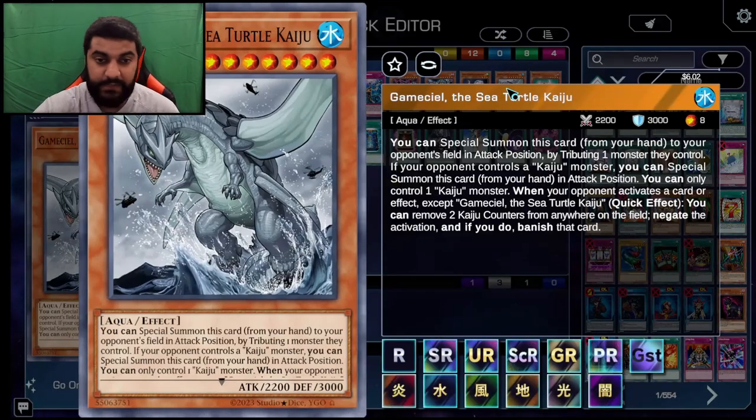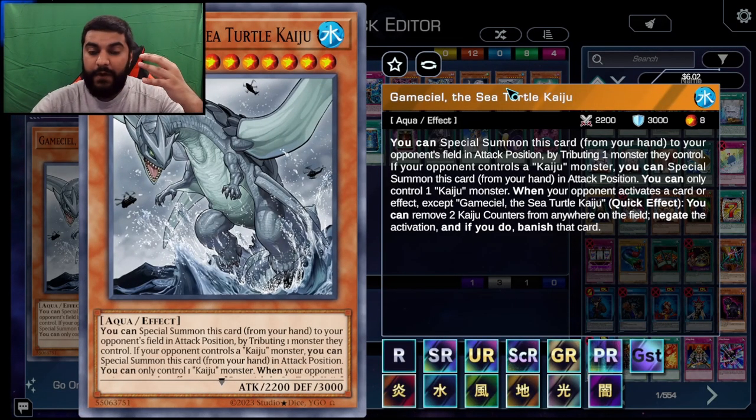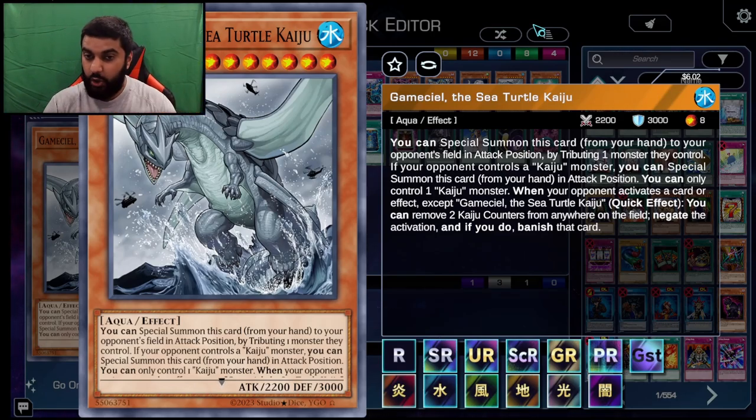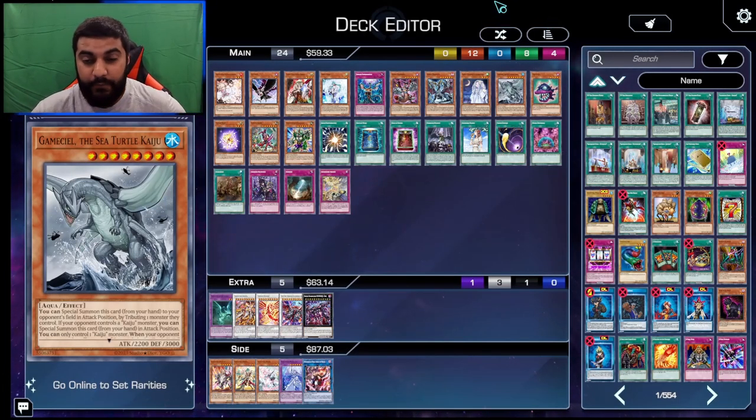Kaijus are another popular option because you just tribute on your draw for turn. The Centurion cards, because of the way priority works — the turn player always has priority in the open game state — you can just Kaiju their Legatia. They can no longer do the Crimson Dragon lock and have to summon another Legatia, so it's really good in that regard.